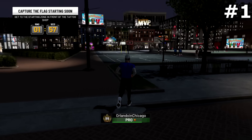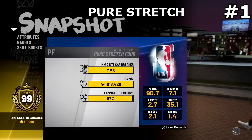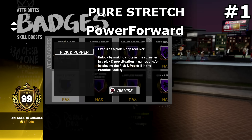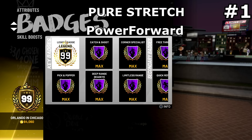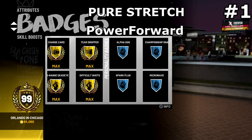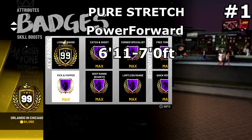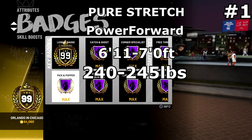The first cheesiest build is the Pure Stretch Big. You're gonna want to make them a Power Forward, not a Center, because Centers get horrible badges compared to the Power Forward Stretch. Make them a Power Forward, either 6-foot-11 or 7-foot tall — both are really good builds. I prefer 6-foot-11 because they get better stats. You're gonna want to make them about two arm lengths below normal wingspan, and make them about 240–245 pounds, and boom — you've got your build.